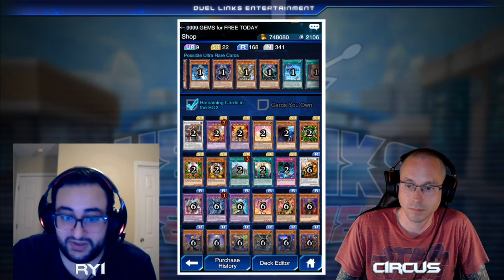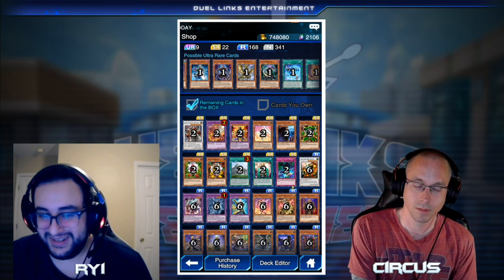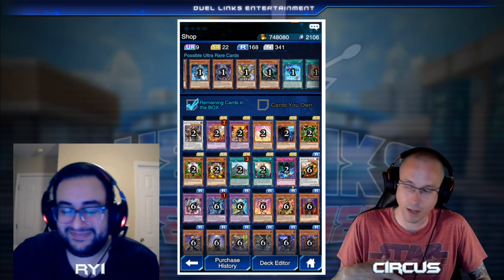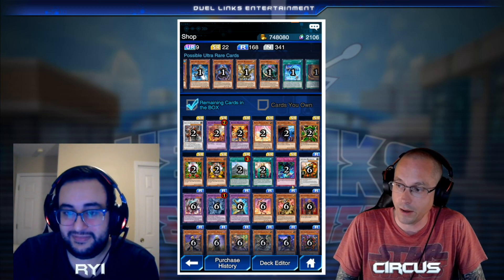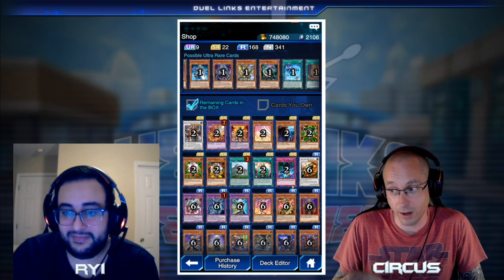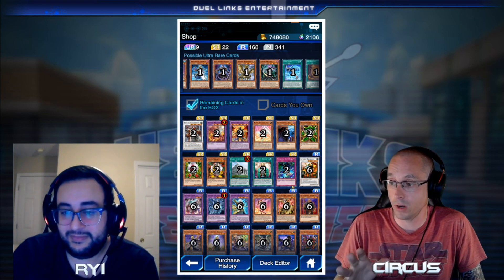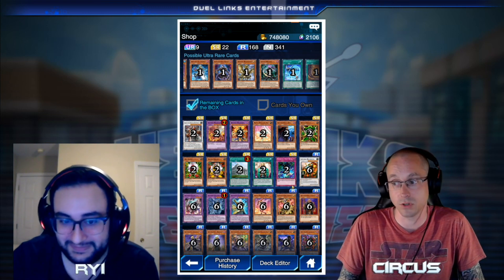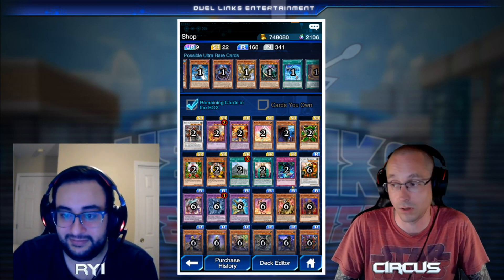But eventually somewhere in your Duel Links career you're going to get this engine because it's ridiculously good. I did get it on my main account using this same technique. I had to grind out three Aleisters — swear to God I'm not making this up — each one was in the last 10 packs of the box. I had to do that three times, so it was like 30,000 gems. It took a long time and was very stressful.